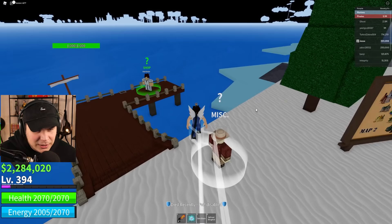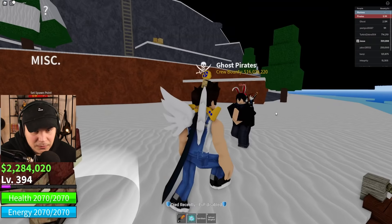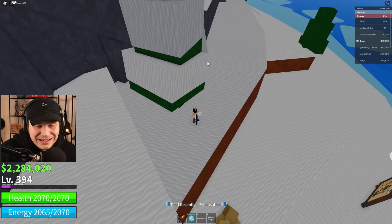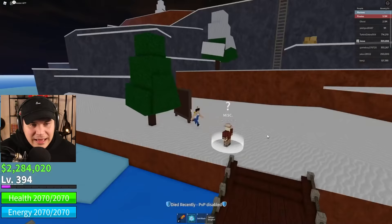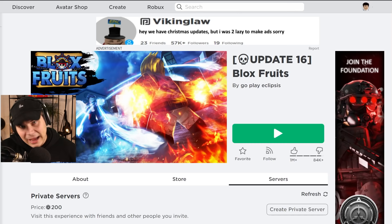What we're gonna do is go right here and set our spawn point in the ice area. There are specific spawn locations around the map — I know one of them is this tree right here in the ice area. There are also trees in Skypea, the middle island, starter island — trees throughout the entire map where fruits will spawn. But this place right here is where I've been liking to come back to, so I've set my spawn point here.